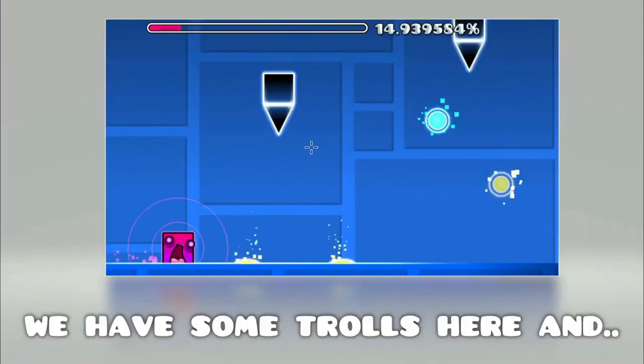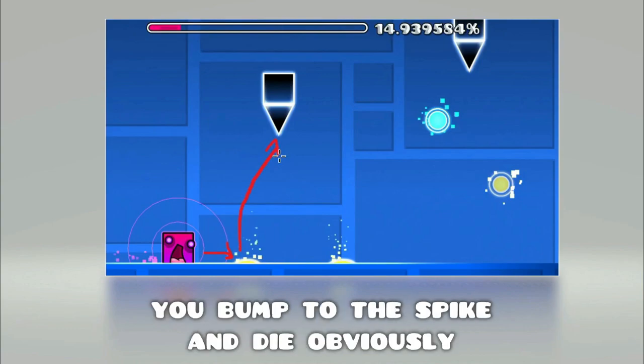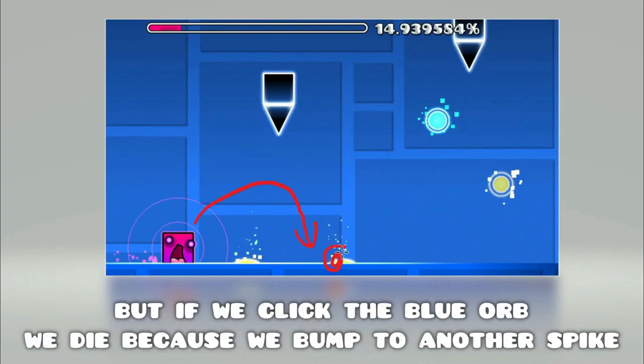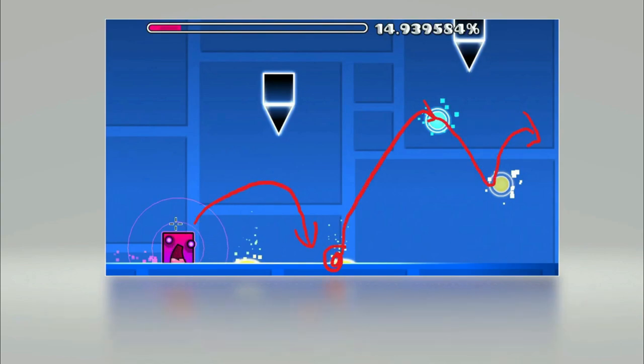Take a look at this level, for example. We have some trolls here. The first troll is definitely the jump pad, because if you jump on the jump pad, you bump into the spike and die, obviously. And since we don't want that, what I'm trying to say is that the more advanced you are in the game, the bigger your ability to predict those trolls.